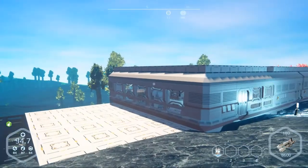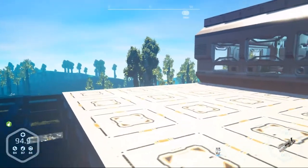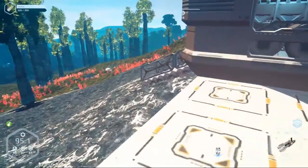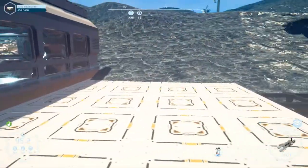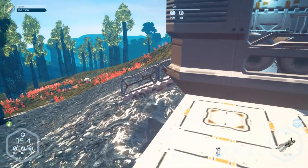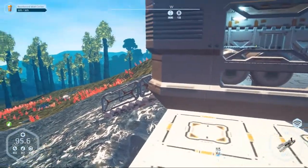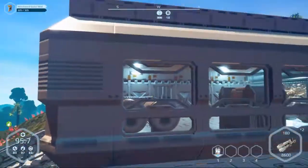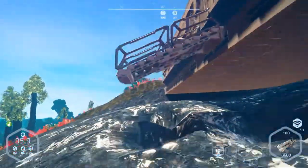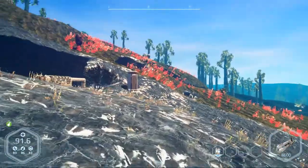Hey everybody, it's BC here and welcome to another episode of Planet Nomads. I was thinking today I might want to start working on the base a little bit — going like three levels. I might keep some things the same, leave the stairs going down to a floor below and have stairs going up to a floor above. I was out here putting in a Wi-Fi and a stupid beetle was attacking me — I'm gonna go take care of that nest right now.